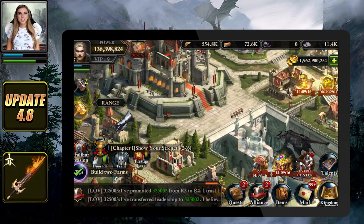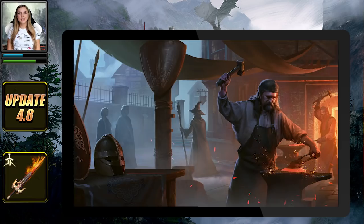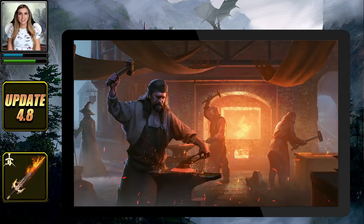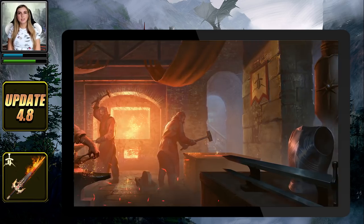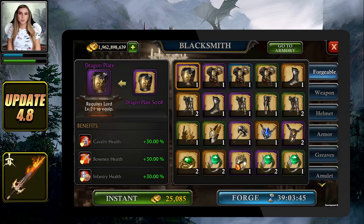Now that we saw the event changes, let's check out the brand new Flamebringer set. The Lady of the Lake has requested the help of the Smith's daughter to forge a new equipment to help the Lords in the battle that lies ahead. The Flamebringer set is a new Lord equipment set which will provide a large range of benefits for your battles and also will grant you the brand new Smith's mark.